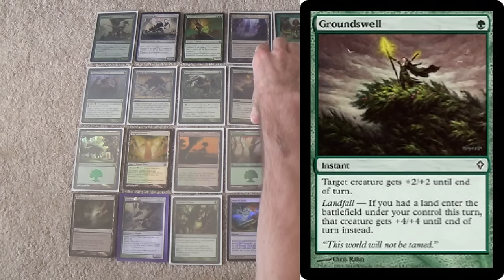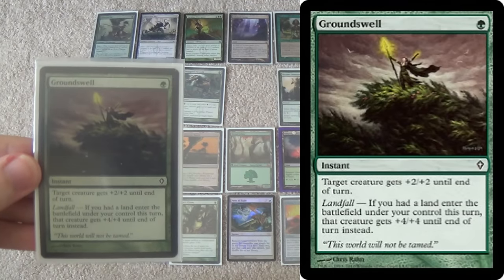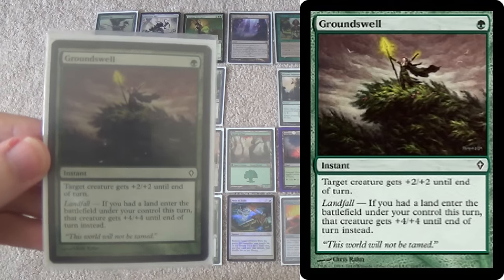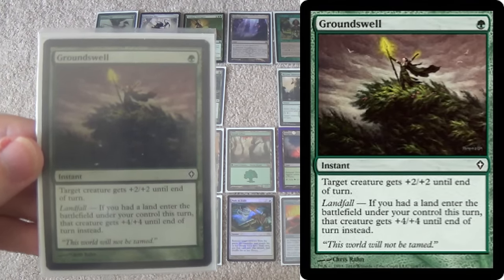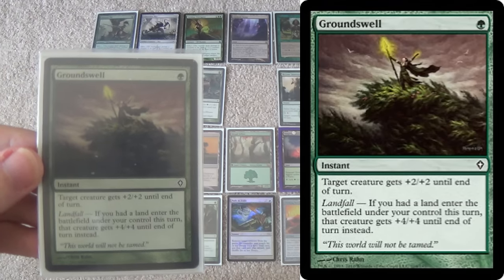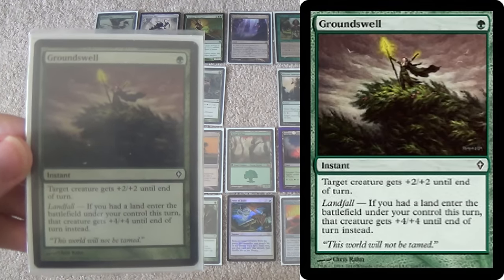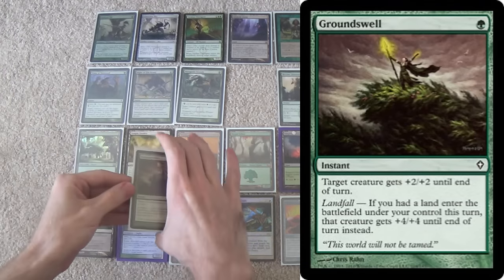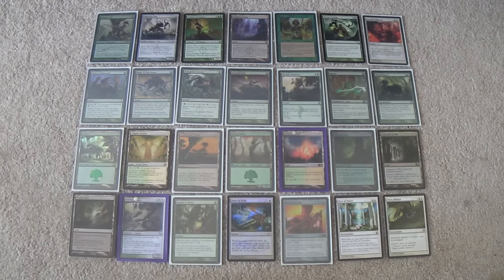Groundswell is also a four-of. I was a little unsure if I needed four or some number of Giant Growth instead, simply because Giant Growth, while less powerful, is always a counter to Lightning Bolt. Groundswell is a counter to Lightning Bolt on your opponent's turn only if you have a fetchland and can fetch on their turn. However, it is plus-four plus-four, and that's where you want to be. It can serve as your Giant Growth and provides some protection versus Lightning Bolt.